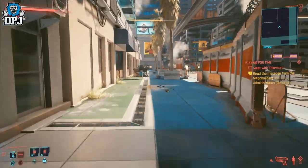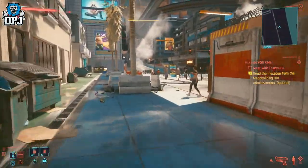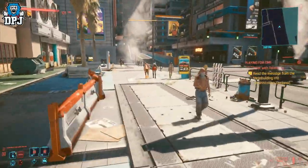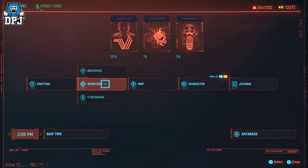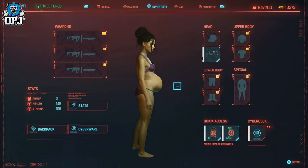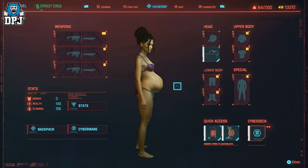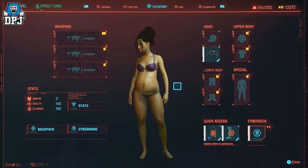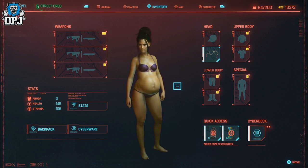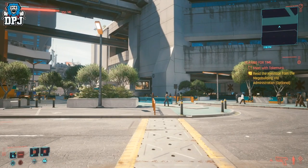Next up we have one that is truly bizarre — super weird and something I don't even know why it exists. But it is quite funny. This mod allows you to turn your female character and make her pregnant. I showcased this a little while back in a body morph video and it was taken as humour for the most part, which is what it's all about.